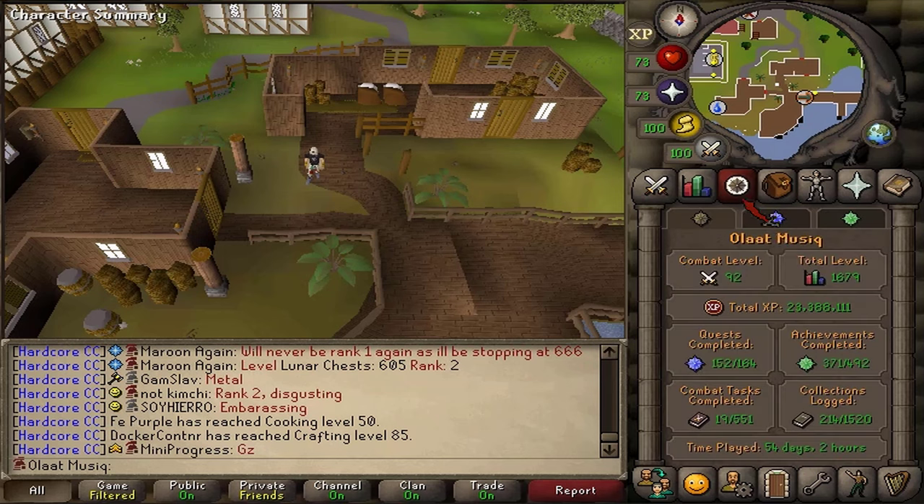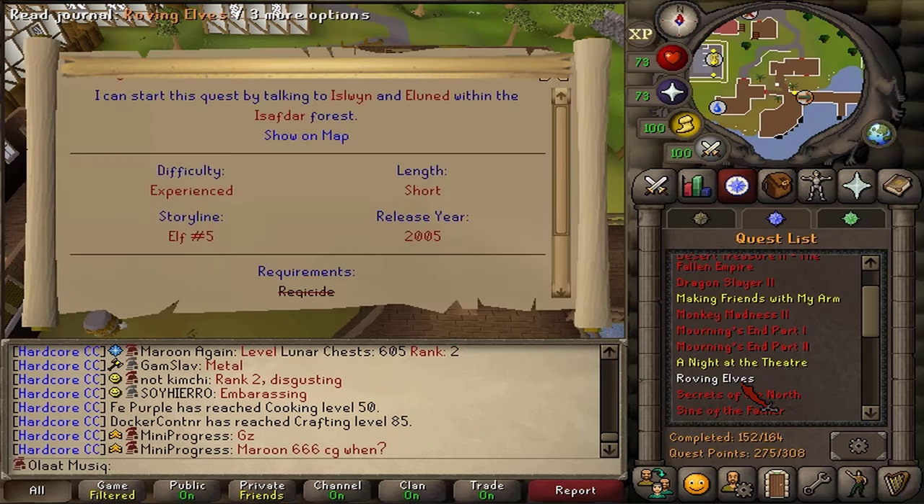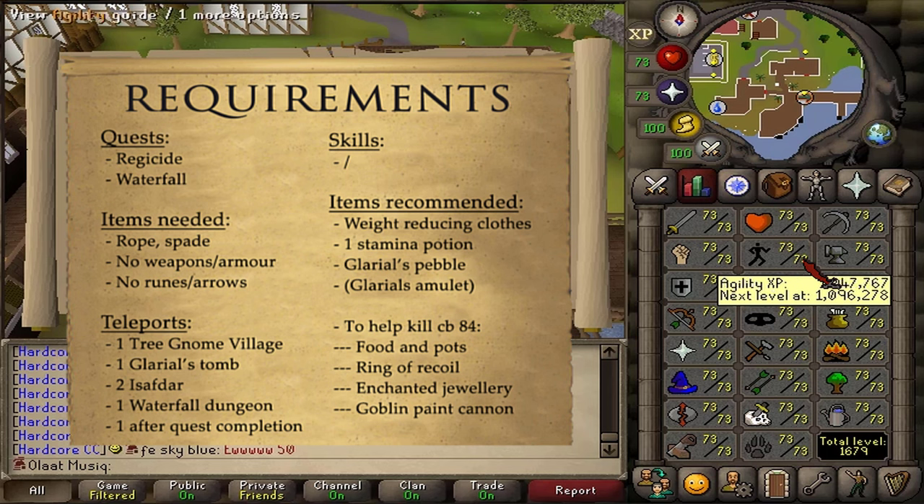Hi, and welcome to my guide on how to complete the quest Roving Elves. The quest requirements are Regicide and Waterfall, and there are no stat requirements.